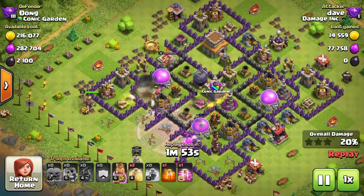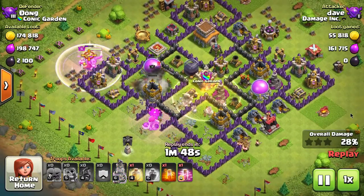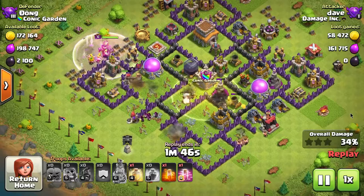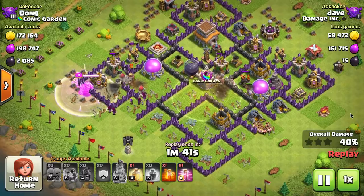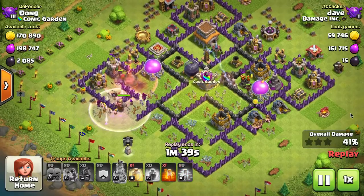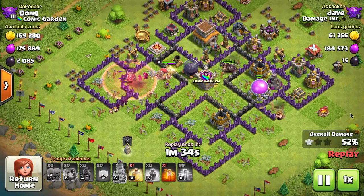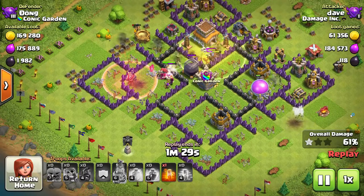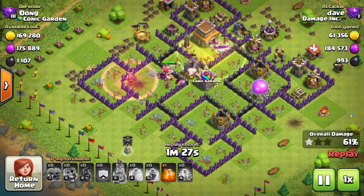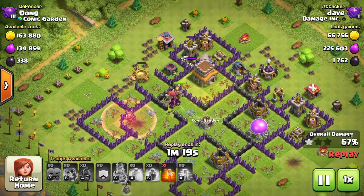Once you break through the wall and start getting into the base, that's when you want to add the barbarians — they do a lot better inside the base. There's a lot of trash and tons of traps outside the walls. Small bombs were doing enough damage to the barbarians, and you have so many piled on top of each other since you're using 50. One giant bomb can take out about 20 of them, so wait until you break through the wall before loading in barbarians.